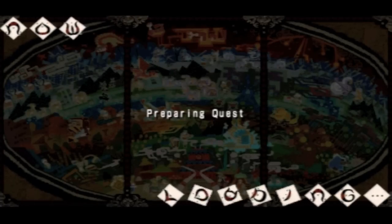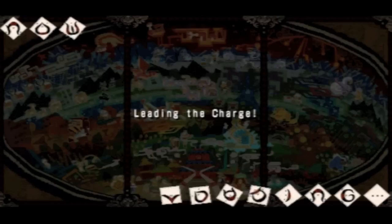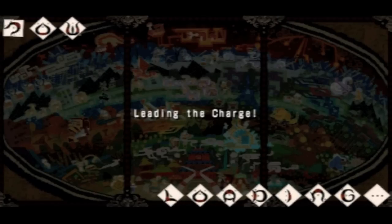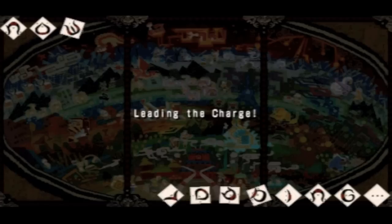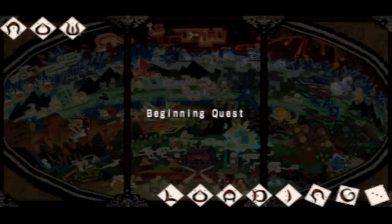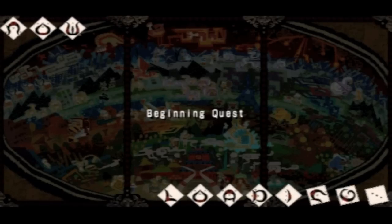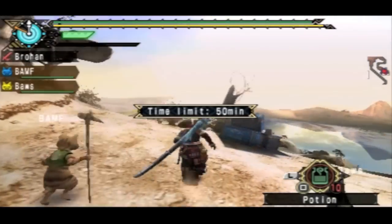Let me give you some background information. So Baroth was released in Monster Hunter Tri, which was the previous game on the Wii. It is a Wyvern, and its special move is kind of just charging at you with this giant crest it has on its head — or it puts its head facing down and then just charges at you. The crest looks like it's made of solid wood, or maybe solid bone — yeah, that would make more sense.